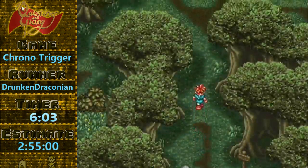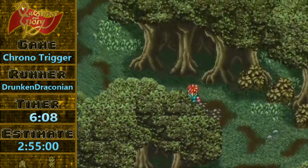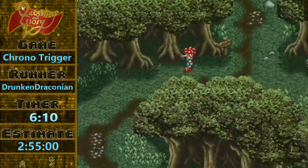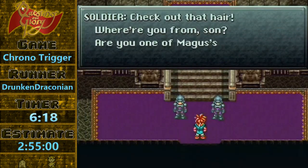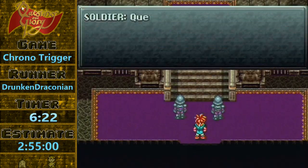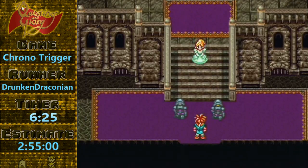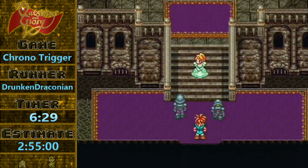Into the forest. There's a bunch of battles here, but we don't want to fight them just yet. We want to have Luka in our party too, because it's more important that she learns fire than Chrono learns anything. We get to see the fun that Marley has when she goes back in time here.